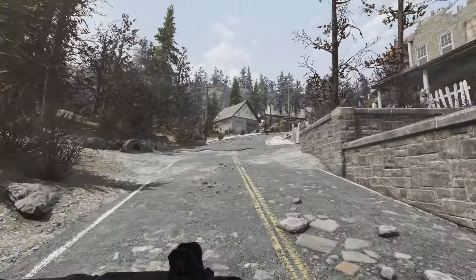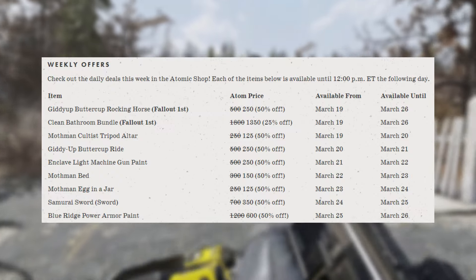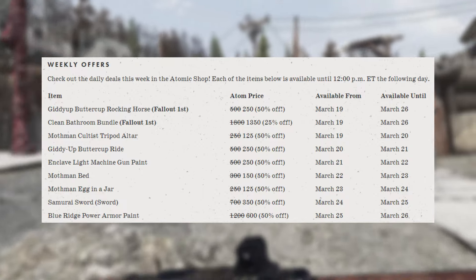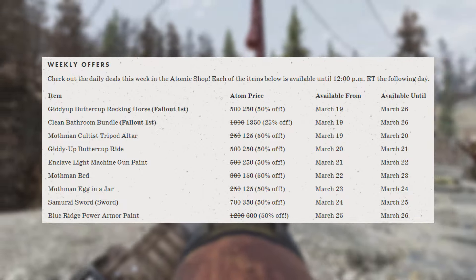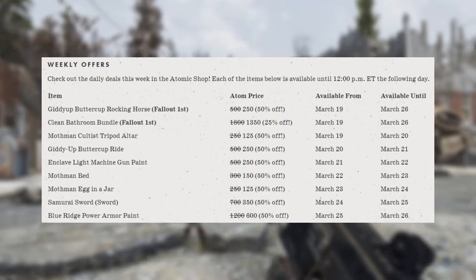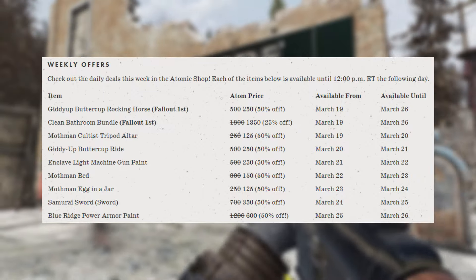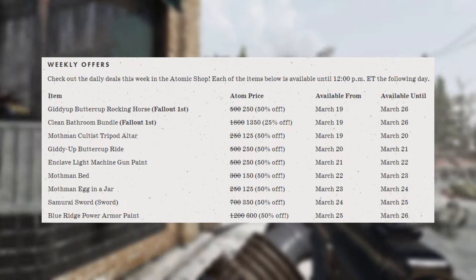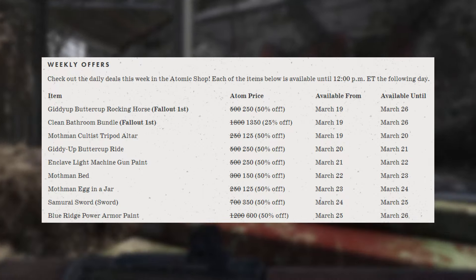This week we got the daily offers pretty quick. If you're a Fallout First member you can pick up the Giddy Up Buttercup Rocking Horse or the Clean Bathroom Bundle on sale all week. Today we have the Mothman Cultist Altar for 125 atoms. Tomorrow we get the Giddy Up Buttercup Ride for 250. On the 21st, the Enclave Light Machine Gun Paint for 250. On the 22nd, a Mothman Bed for 150. On the 23rd, the Mothman Agonite Jar for 125. On the 24th, the Samurai Sword for 350 atoms, and on March 25th the Blue Ridge Power Armor Paint for 600 atoms.